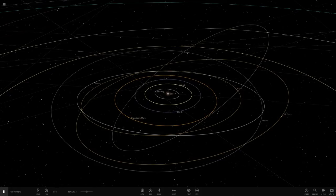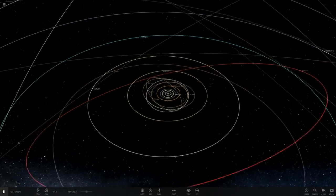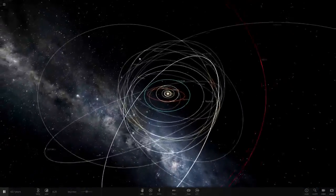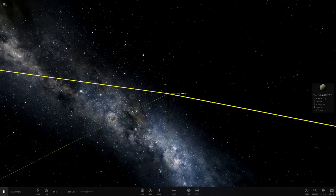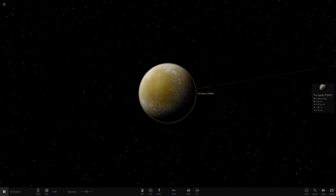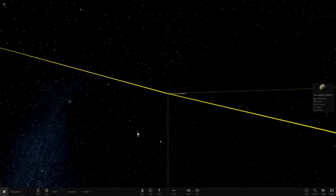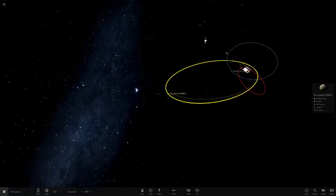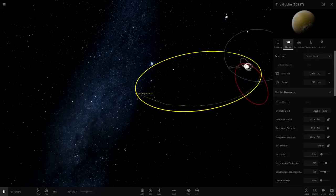Hello everyone and welcome back to another Universe Sandbox 2 video. Today we're doing another episode of turning an object into a star — we haven't done one of these for about five months but I thought I'd bring it back. We're doing the Goblin today: dwarf planet 2013 DG387. I made a custom version of it, which you can find in my massive Universe Sandbox playlist.